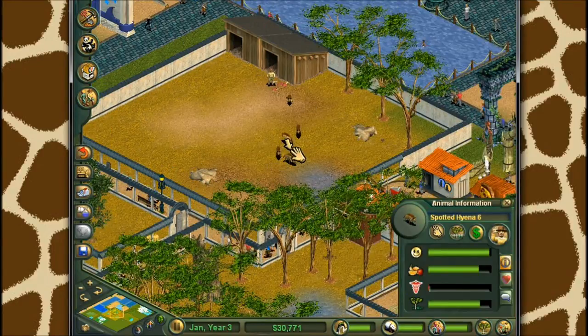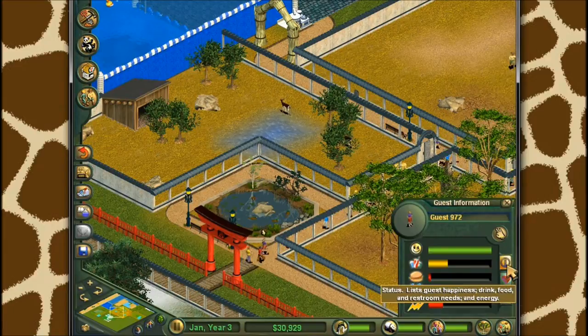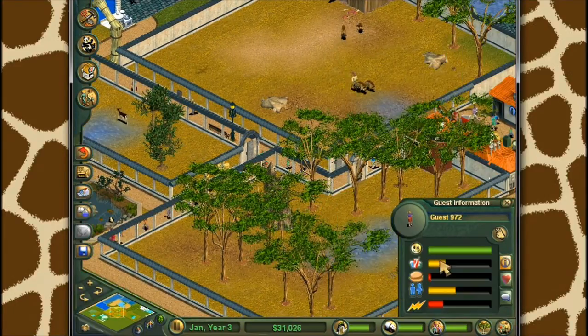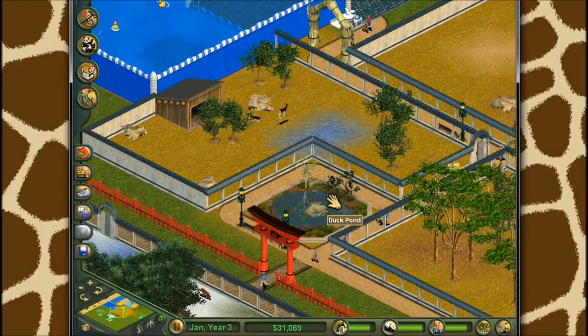Oh my gosh, all my hyenas - they're getting sick. Jonathan, fix them! I think maybe if you... where are these guys going? Favorite animal. Guest inventory. Yeah, it doesn't really tell you where they're going. That person has some issues - they're super happy, but they're thirsty, hungry, need to go to the bathroom, and are super, super tired. Makes sense, person. You're doing a wonderful job looking after yourself.